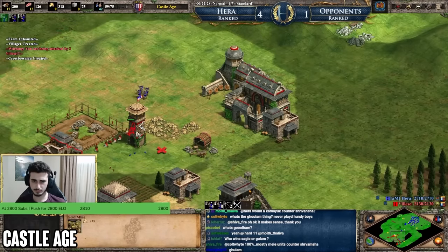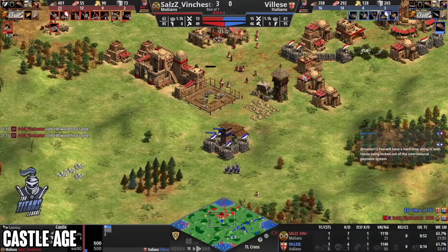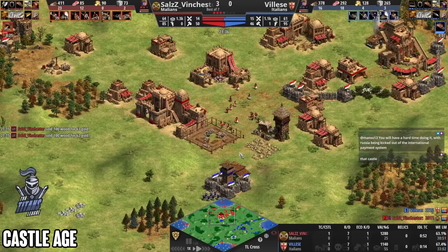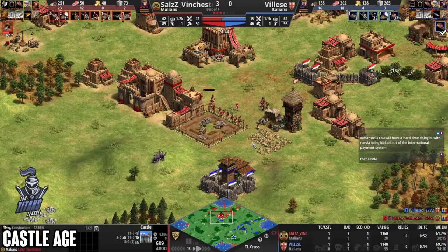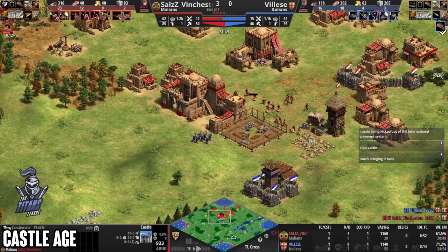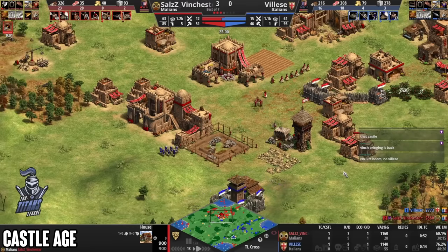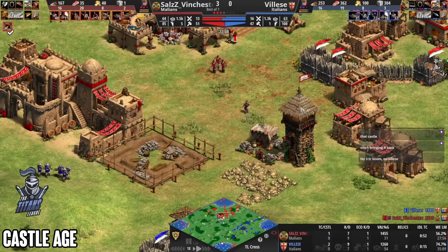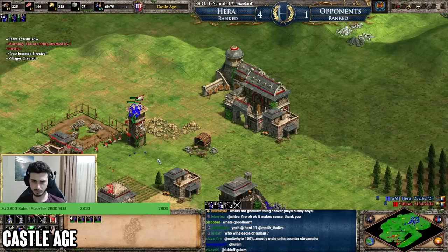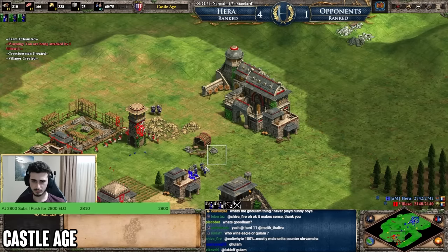The first Castle Age tip is to check the minimap for opponent gold and stone locations. In early Castle Age, your opponent's gold and stone positioning will determine how heavily you can commit to army and how much damage can truly be done. For example, if your opponent has three forward golds and the main gold is exposed, going all-in on Castle Age makes a lot of sense — deny their gold, force fights where they're trading their gold, and if they can't match your army they'll slowly run out of resources.